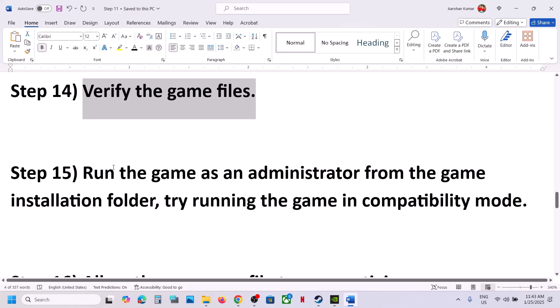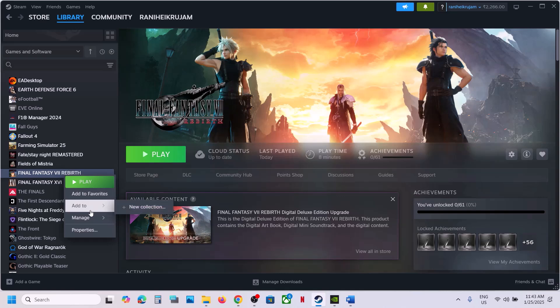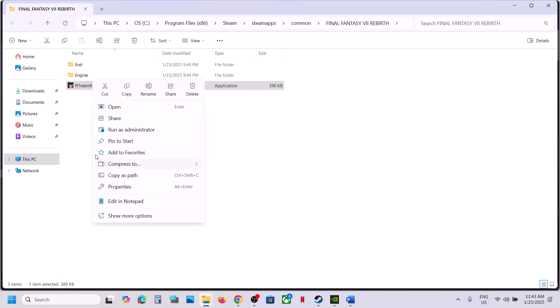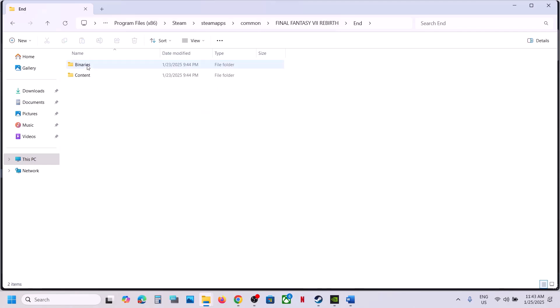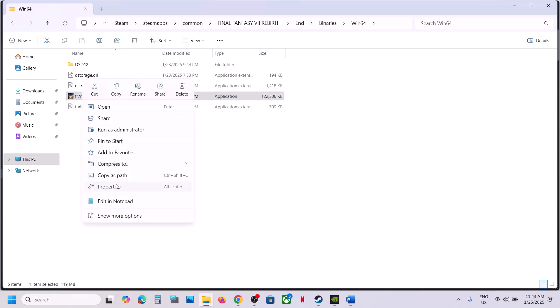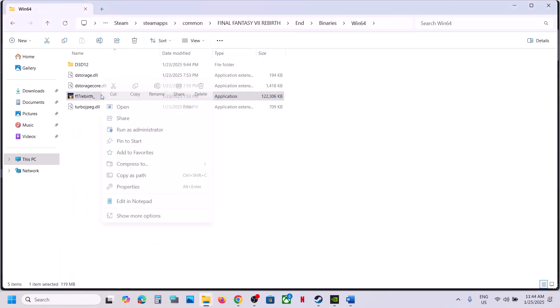The next step is to run the game as administrator from the game installation folder. Go to Steam, right-click on the game, select Manage, then click Browse Local Files. It will take you to the game installation folder. Open the End\Binaries\Win64 folder, select the exe file, right-click, select Properties, go to the Compatibility tab, and put a check on Run this program as an administrator. Click Apply, then OK. Launch the game and check.